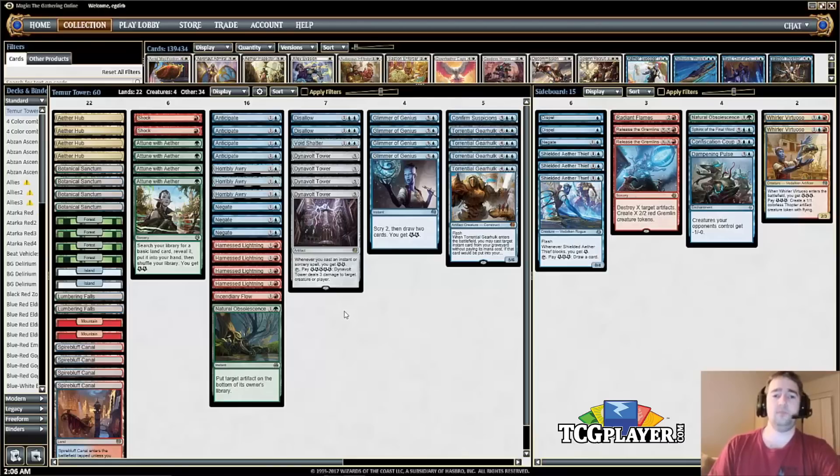Dynavolt Tower is the staple card of the deck — what the deck is known for. You can definitely win without it, but once you have a tower in play it becomes easy mode. All these instants and sorceries generate energy — Aethertomb makes four energy, Glimmer of Genius makes four energy, and so on. Sometimes you even have two towers in play and things get crazy. You can use towers to ping down planeswalkers and creatures, and they help you get back into games you're behind in. This deck often starts behind and aims to crawl its way back.